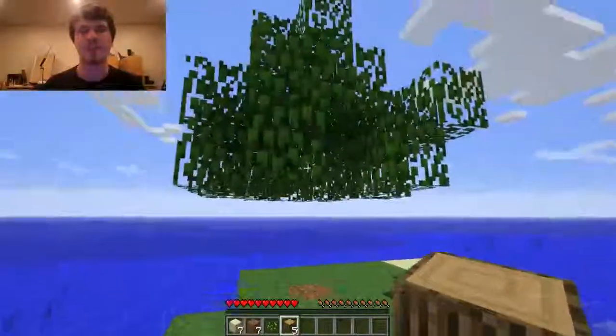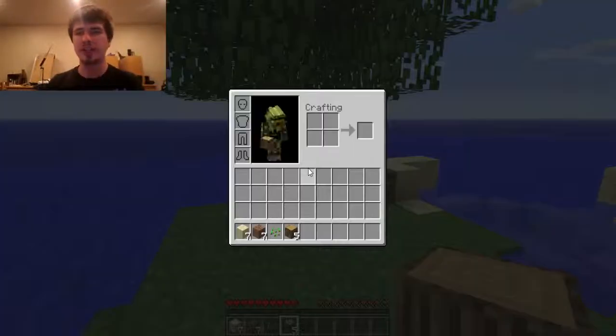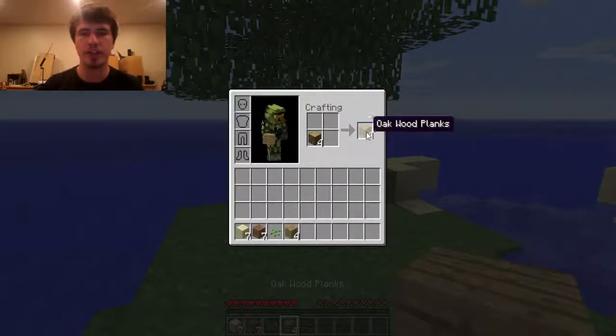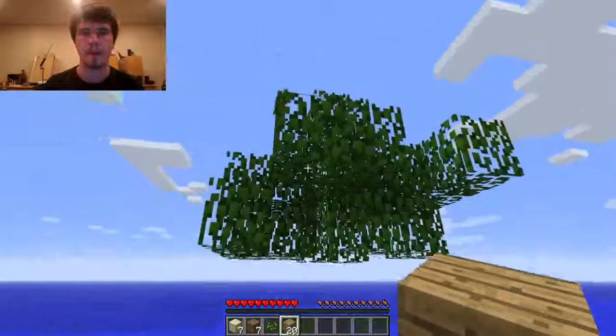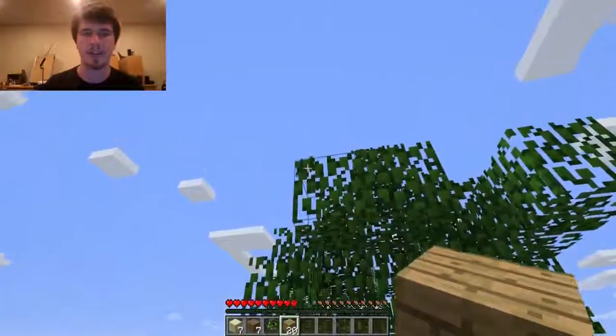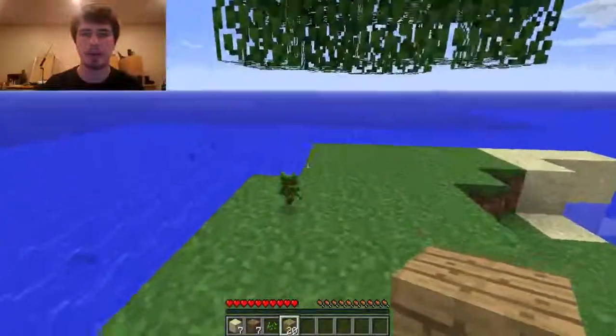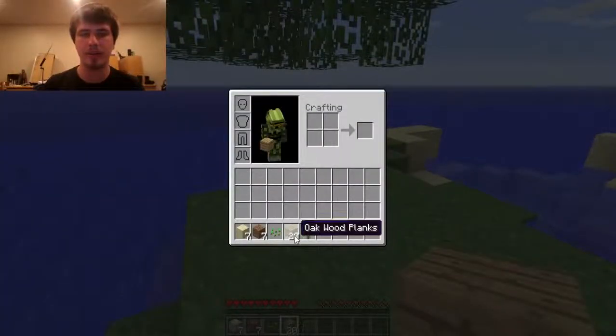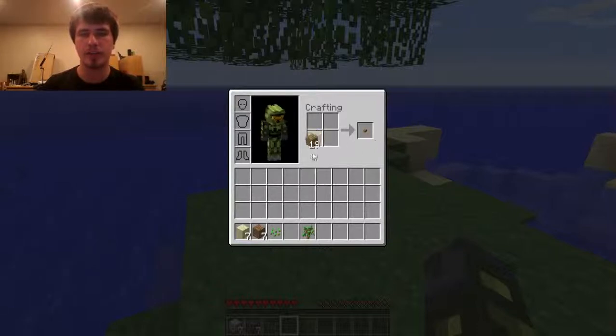Now I will get into the basics of crafting. You push E to go into your inventory and you get this nice little crafting box, but you only get four spaces to put stuff. I'm going to put all my wood right there, click on it and move it in. If you want to do it faster, hold Shift and click on it and it will all go into your inventory.